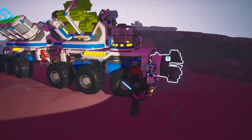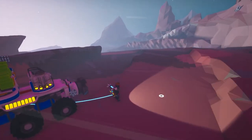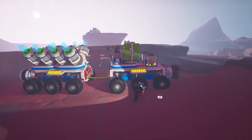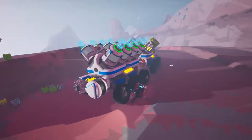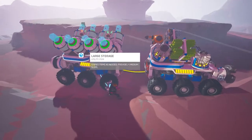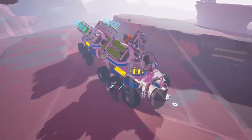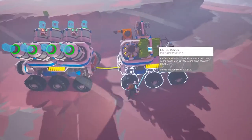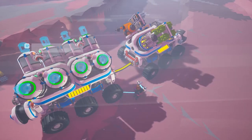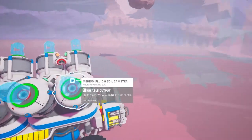I want to show you what we're doing in this giant crater. I found this crater a little bit ago. I'm on Novice difficulty and I've got the big boy, as I like to call him. He's got a medium-sized battery, three RTGs, a winch just in case, a level three drill, a paver, and eight soil canisters. That's the main reason we're here — I wanted to show you something I made.